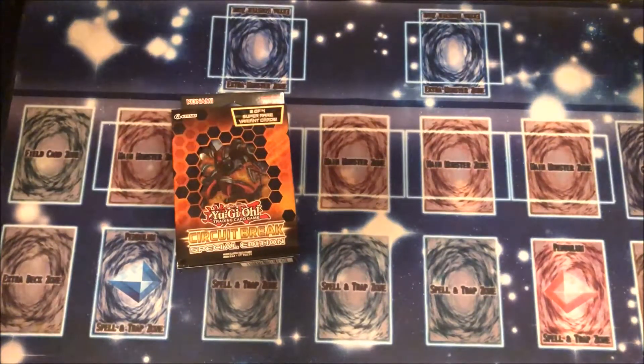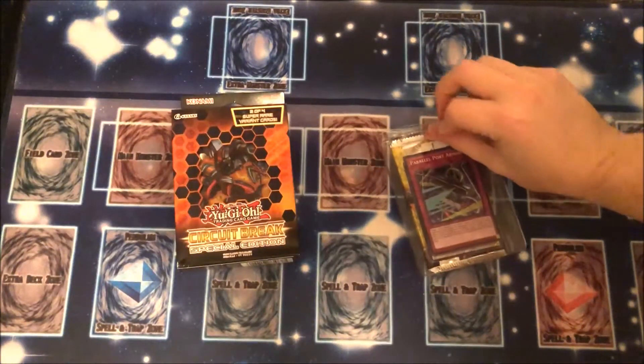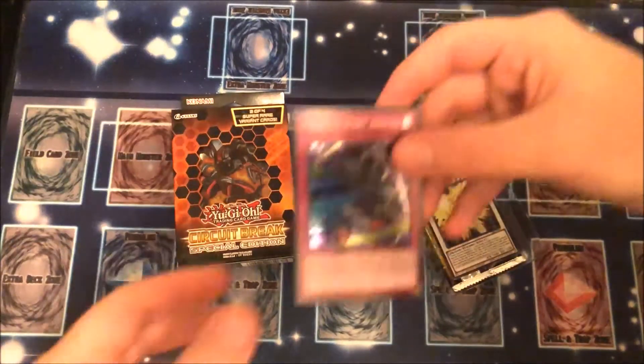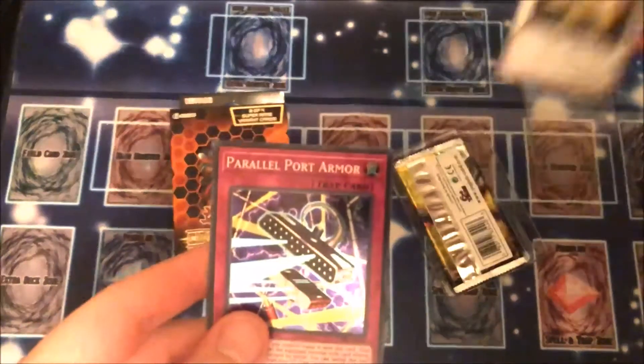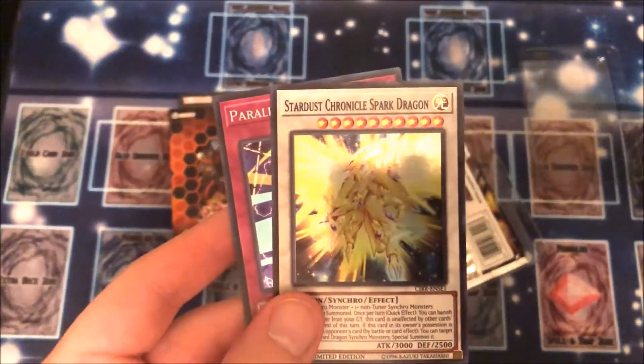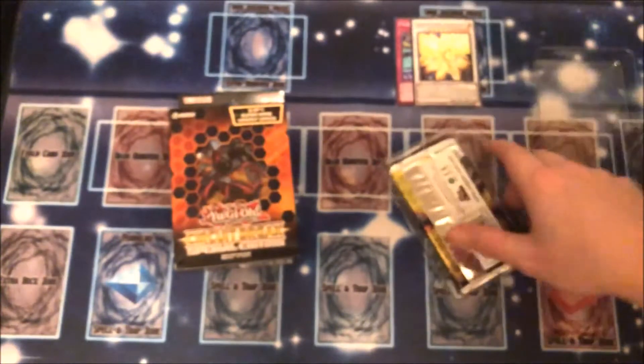Alright, starting with the first one. We have Parallel Port Armor, and oh nice, we got the Stardust Chronicle Spark Dragon. Those are pretty cool. Set those there.